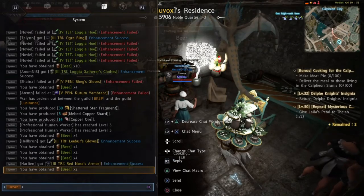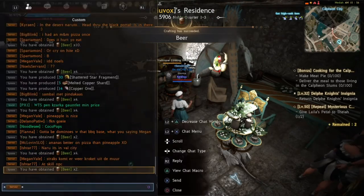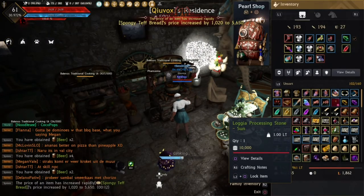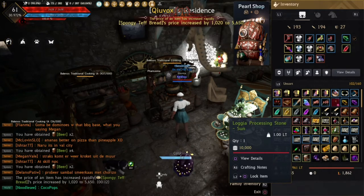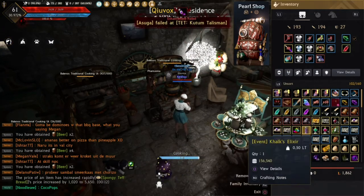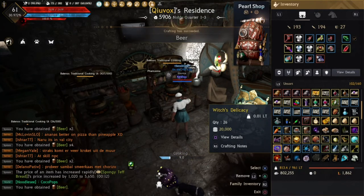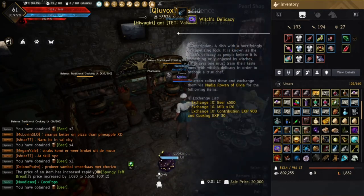You will get crazy experience and also proc a lot more — tons of procs, which is kind of crazy. Last but not least, when you cook anything you're going to get Witch's Delicacy.